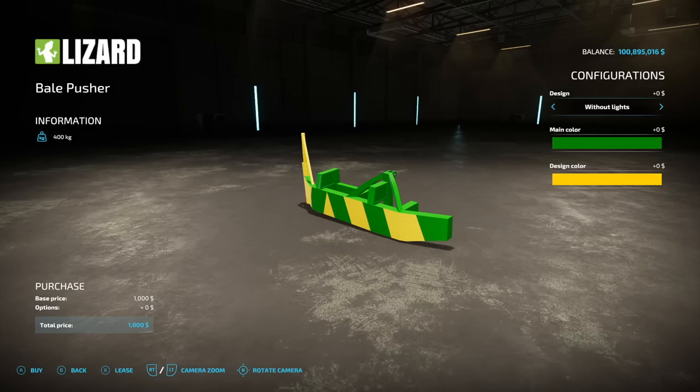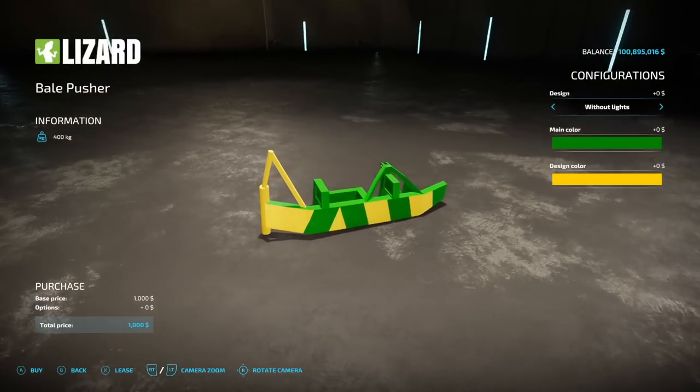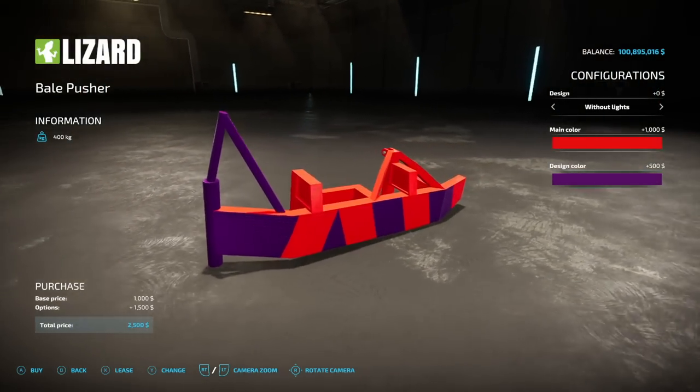From the ARM team, we have their bell pusher — for pushing bales out of your way. We've got versions with lights and without. Main colors include all the base game colors and design color options.